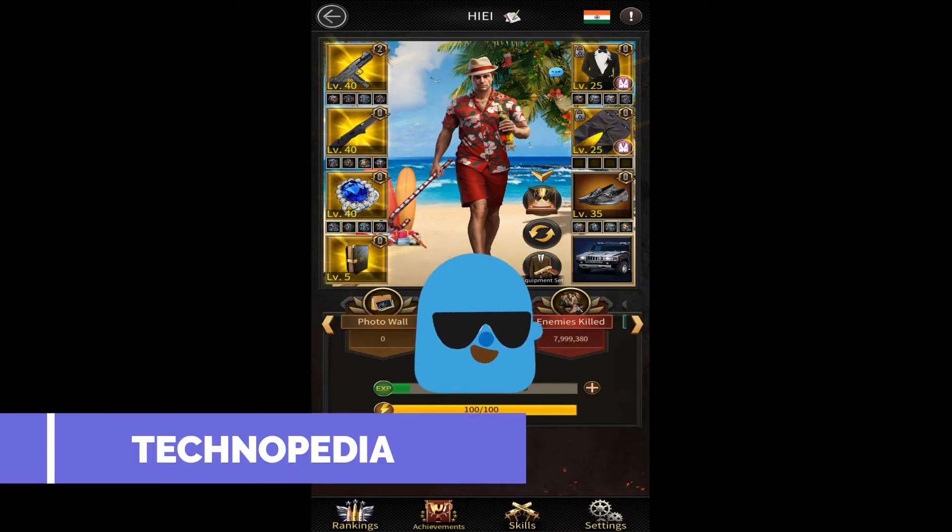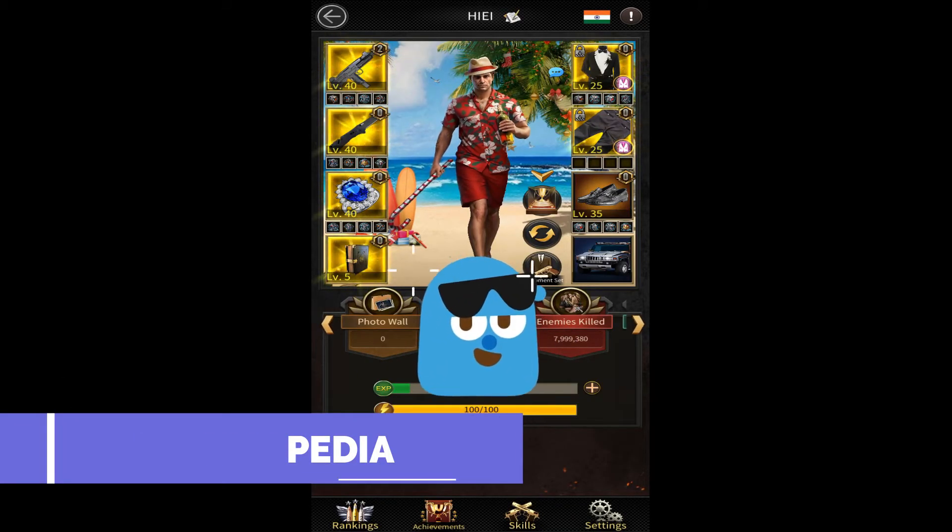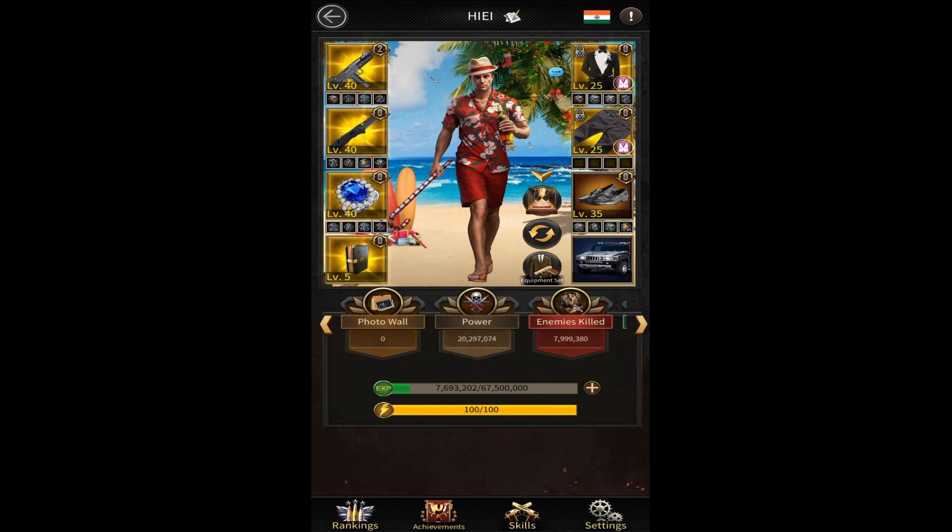I'm back with another Mafia City video. In this video we are going to talk about how you can make a golden quality set equipment with just one blueprint and gem. This is an awesome trick — as you can see, I have two set equipment, the Terrorizer Coat and Pen, and I made them both golden quality with just one blueprint and gem.